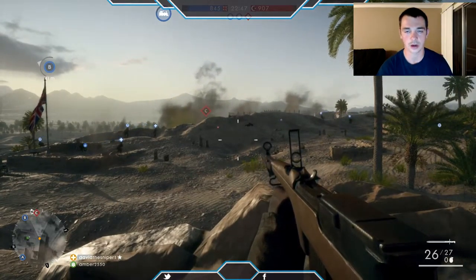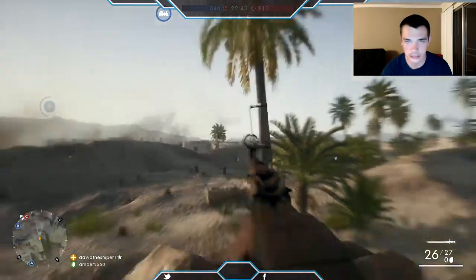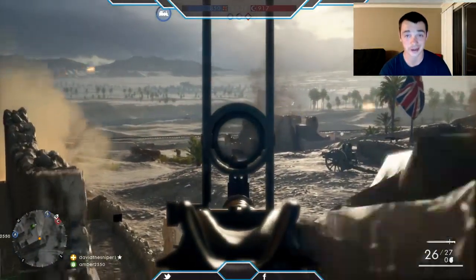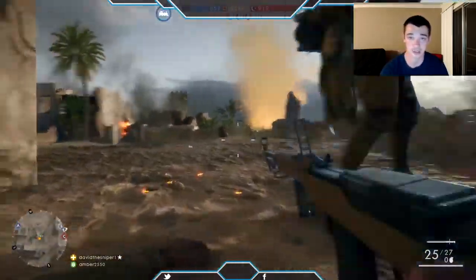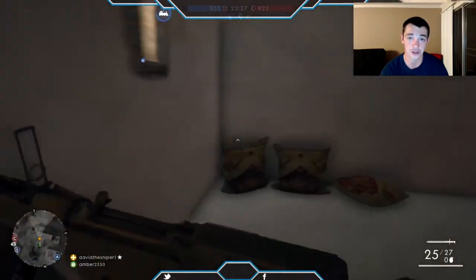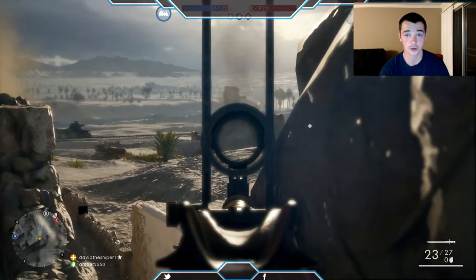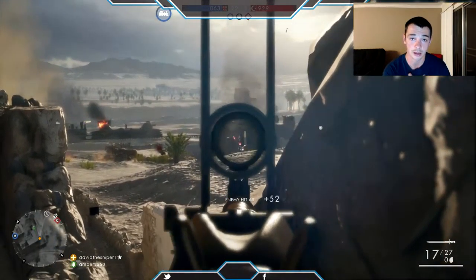These last two tips are crucial. Number one is controlling an area. So many people run around playing this game like Call of Duty, and it will not work — it will get you killed. I know because I've done it. I find myself running all over the map trying to find action only to get killed. The best way to play this game is to hold down your spot. Control your area. In Conquest, pick a flag; if it's close enough, control two flags. If you can control that flag for the entire game, you're doing your part.